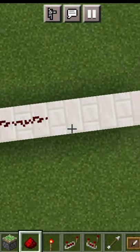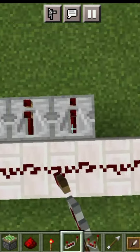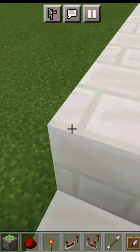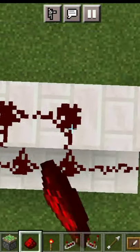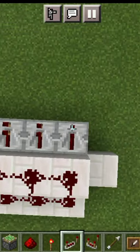Now you place redstone repeaters in face, crouch, and place redstone on them. Then place redstone on them and cover up with blocks. On the blocks you have to place redstone repeaters.